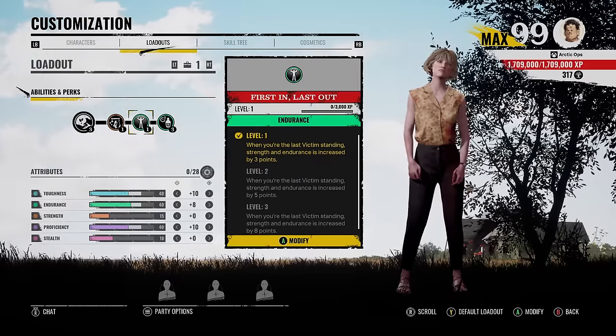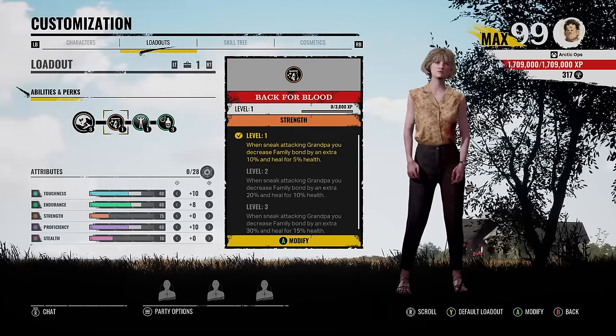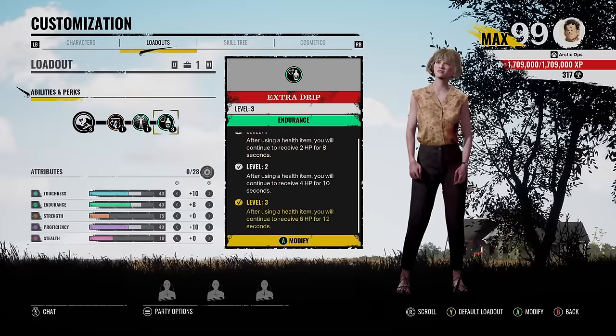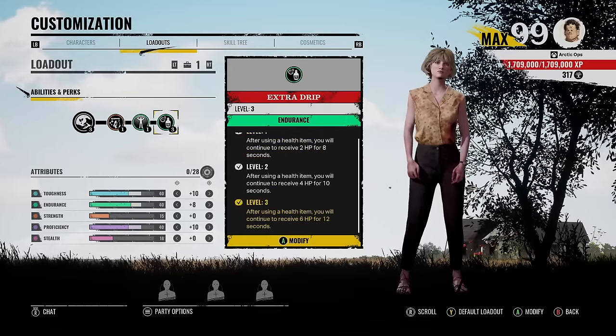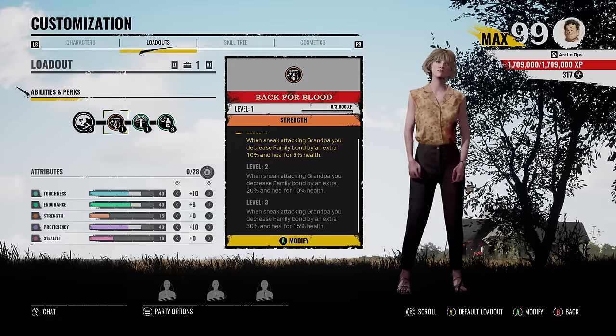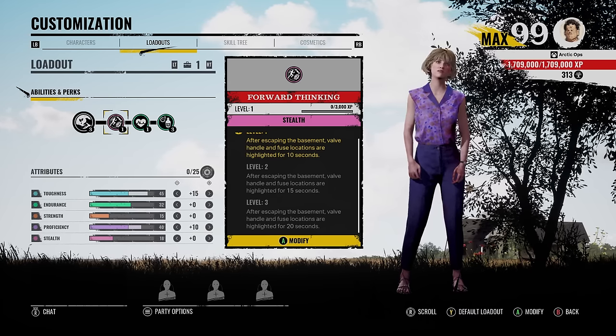For the next game, we'll be rocking Back for Blood and First in Last Out — we'll get an extra 3 points to strength and endurance once we're the last victim alive, and when we sneak attack grandpa we'll decrease the family bond by an extra 10 and get 5 health back. I'm also rocking Extra Drip because I want to know if that perk activates once we get heals back from stabbing grandpa — if that works, that'd be kind of broken.